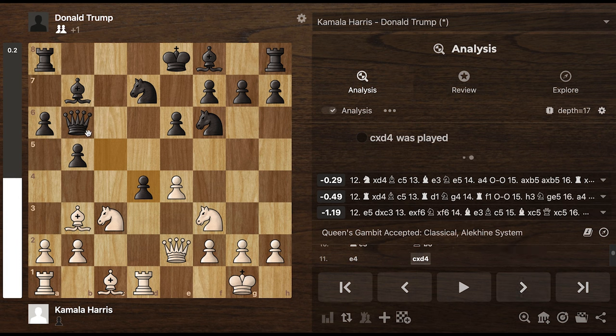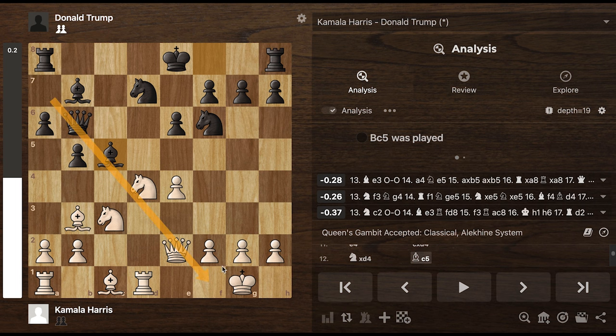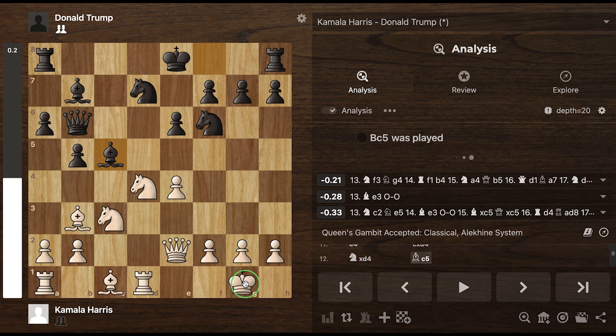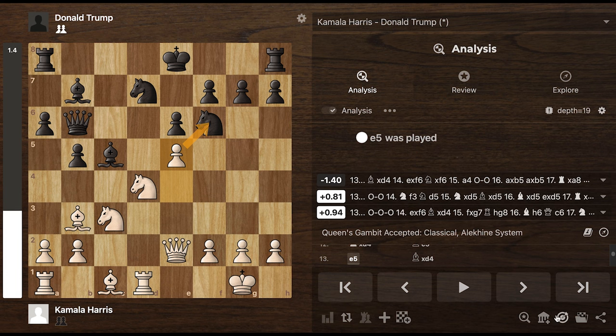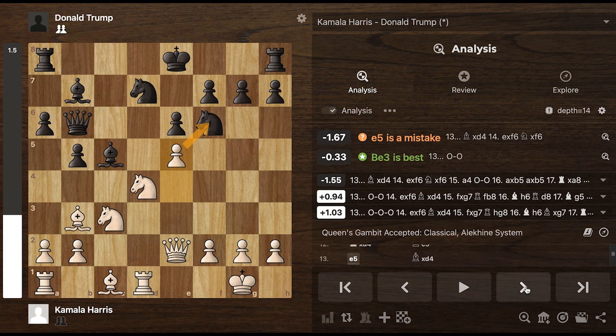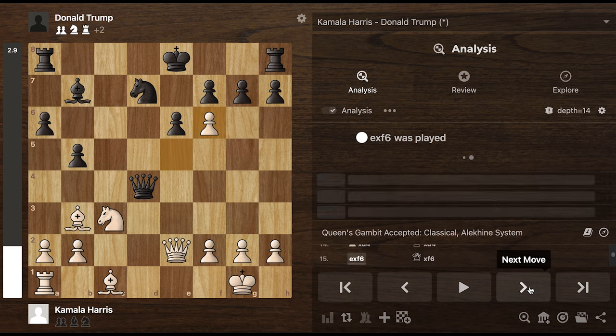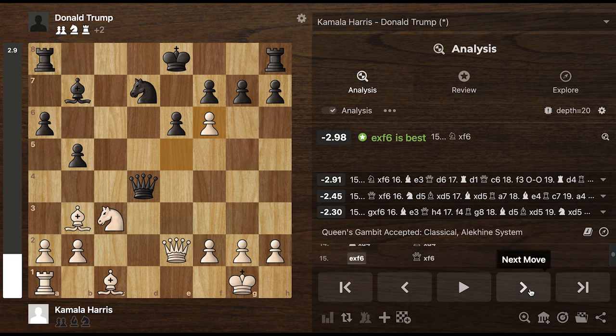Now Trump, like I predicted, attacks. Kamala now develops her bishop along this diagonal. Notice that this x-rays the king, so this was an attacking move by Kamala, attacking the knight. However, Trump, unfazed, decides to take the knight. Now look at this - after this exchange, Trump is up in exchange for a minor piece. This was a good move.